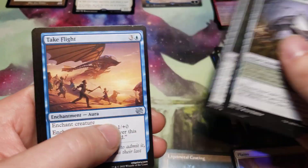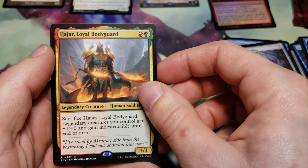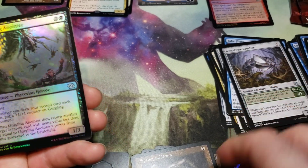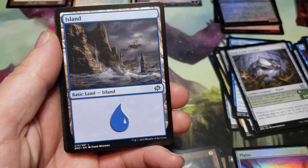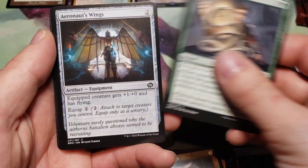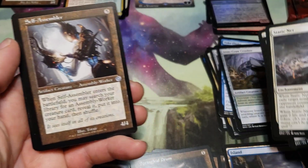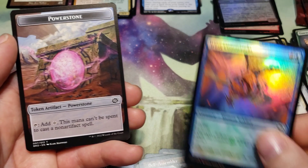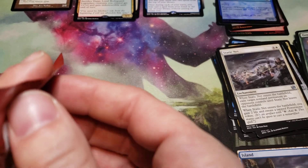Only four commons. Hajar, a loyal bodyguard, a gurgling anointer — and the locust and the power stone token. We got a planes art card and an island.